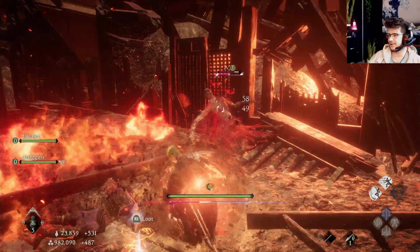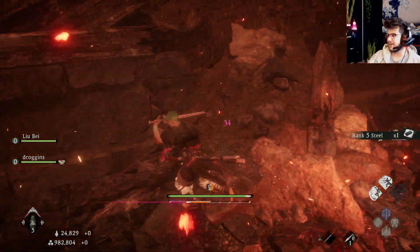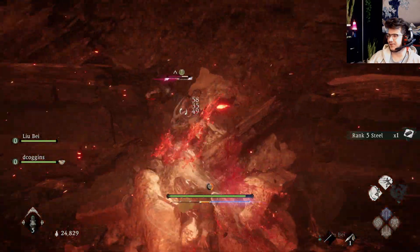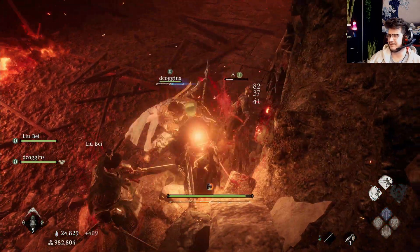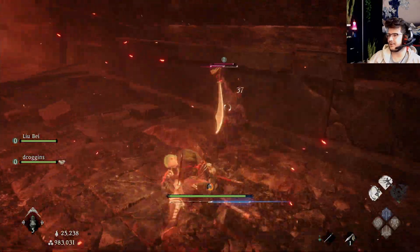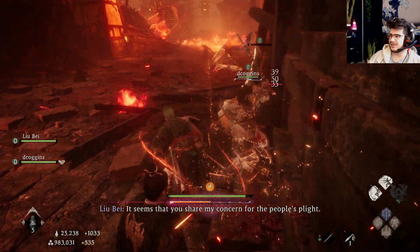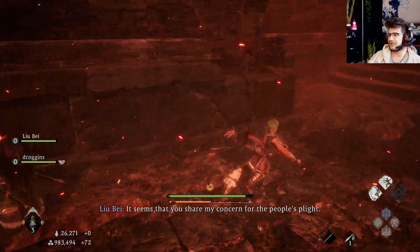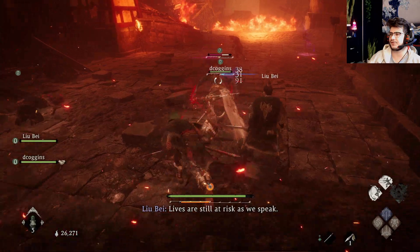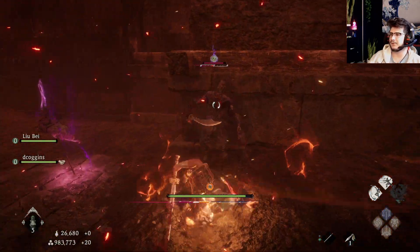I guess we should coordinate. So if there are like two of them, we can sneak attack both of them. I don't know if you're familiar with the way online mechanics work in these games, but you don't take more damage — they just have larger health pools in proportion to how many people are in the session.